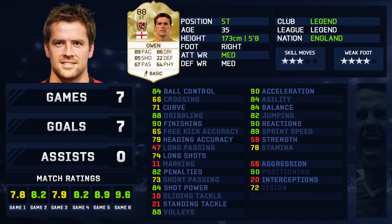As you know, Michael Owen back in the day was lightning quick and he does feel very fast in game. Unfortunately he doesn't have four-star skills, but he does have the four-star weak foot, so I guess that's a plus.